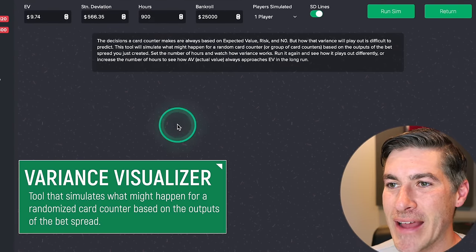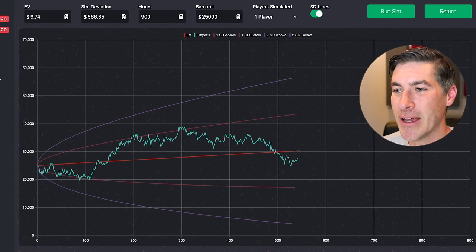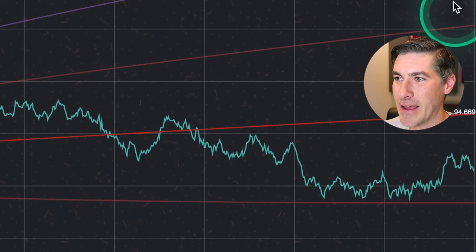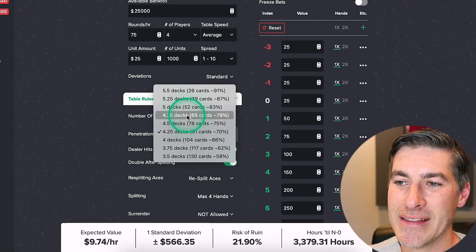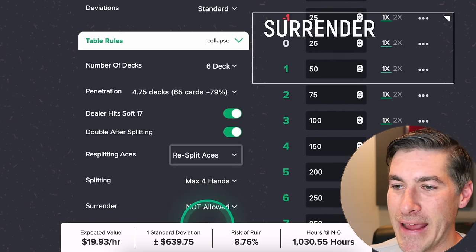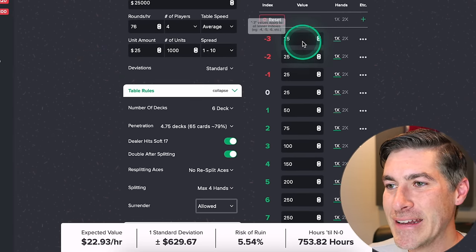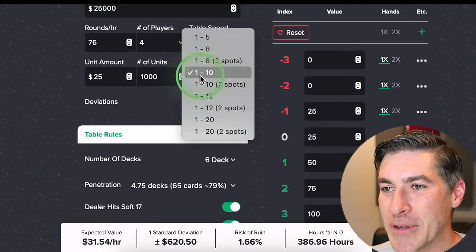Here's the variance visualizer. After 900 hours at such a poor quality game, anything can happen — it's not absurd to have no profits after all those hours. He needs better game selection. I told him the region he's playing in has a lot of casinos, but he can't keep playing some of those. I knew there were games in that same part of the country with much better deck penetration and even surrender. Things are starting to look better, but he still needs to avoid those bad negative counts and use a more optimized bet spread.